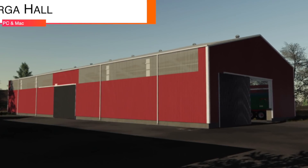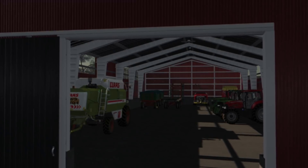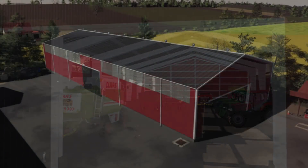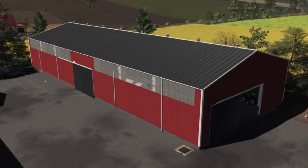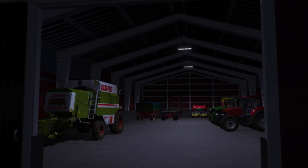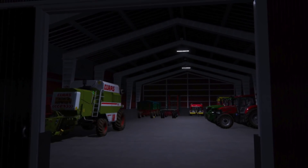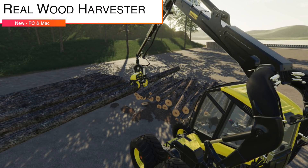Next up is Borga Hall — PC only. It's a metal hall where you can store anything you want. Dimensions are 45.5 meters in length and 18.5 meters in width. Price is $95,000 with maintenance of $5 per day, and it is Seasons-ready.